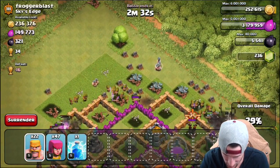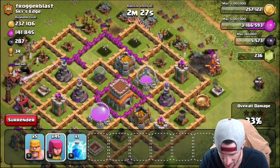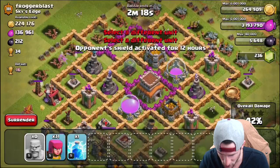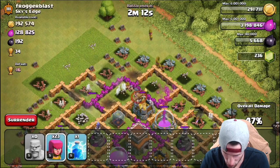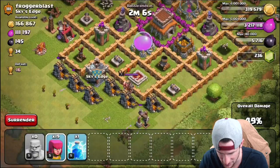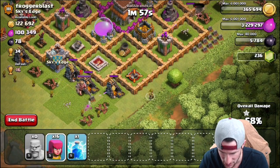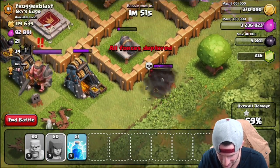It's pretty hard to get into the middle of a base when you're using barch like this, but we have to try and get up in there. Hopefully we can take out this mortar — those archers are going to go down. Those wizards are doing some serious work to us as well. We need to get our archers up into the core of this base. Most of the mortars are down so we are definitely going to get all that gold and elixir up there.